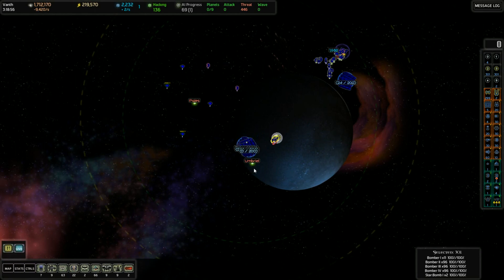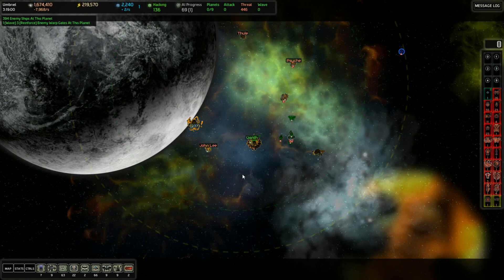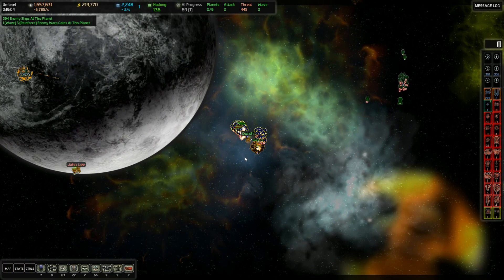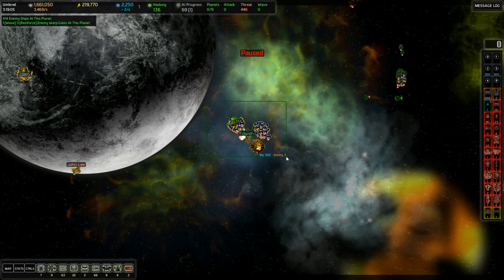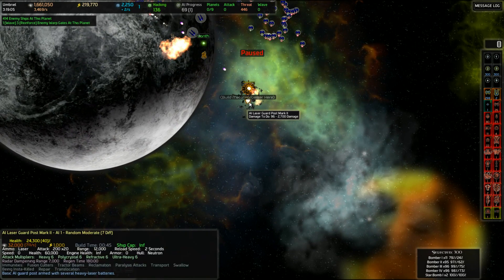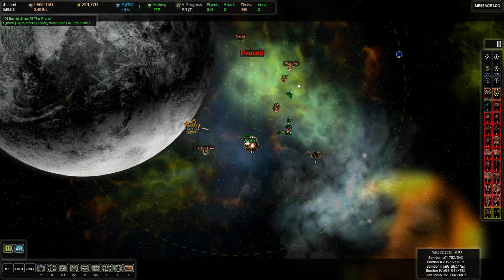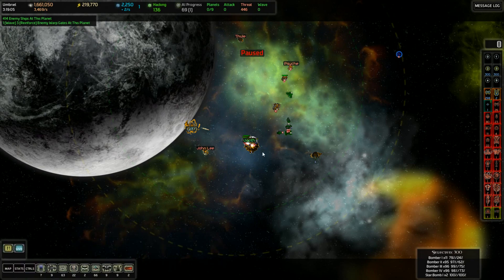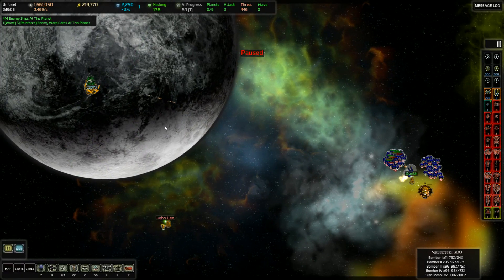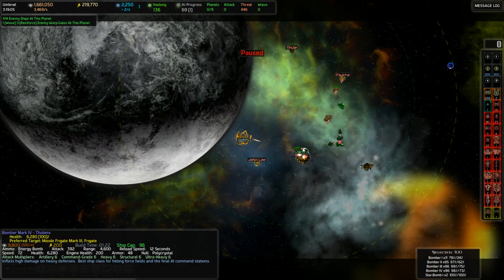Then I'm going to send the rest of my fleet in with the transports while they're busy and engaged. I only want them to target the laser guard post. You can see we've got ships going around all over the place — I'm not sure where they're going to go or what they're going to do. And over here it looks like that's firing at us already.